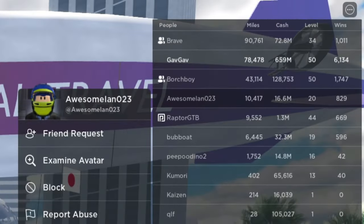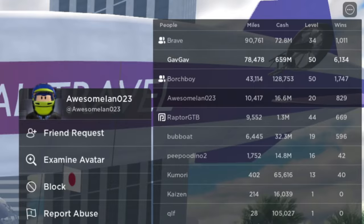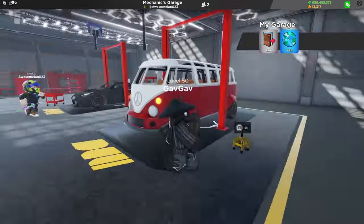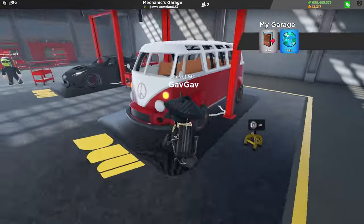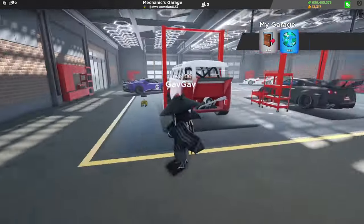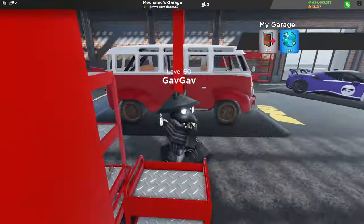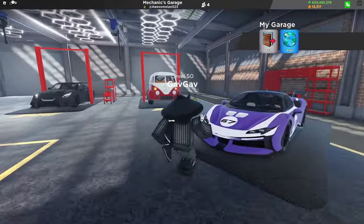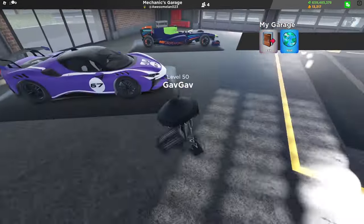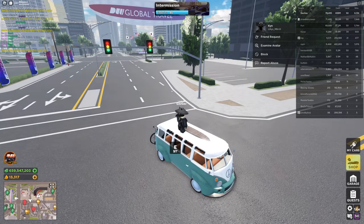Onto the next garage, we have Awesome Ian with 10,000 miles and $16 million. This is another mechanic's garage, but this one has the beautiful mega bus — this thing is absolute perfection. This garage is pretty basic and doesn't have much design to it; the only thing really saving it is the mega bus. I'll give this one a five — four points are from the mega bus alone. If this place was full of mega buses, it definitely would be a ten.